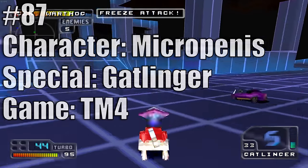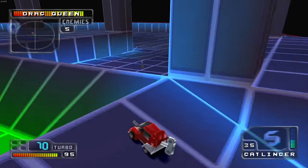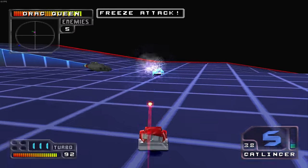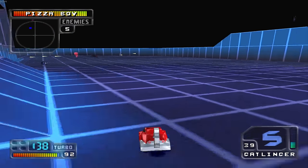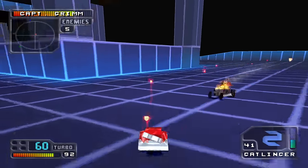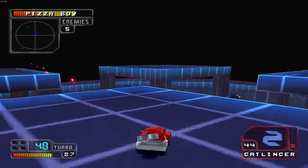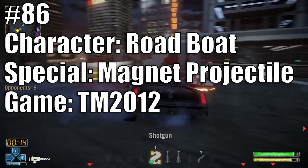At 87 we have Micro Blast's Gatlinger from Twisted Metal 4. Even though it's essentially just a speed missile that every character can pick up, the Gatlinger can charge up to 100 specials, and if you hold down the fire button you can unleash them all at once for decent damage, especially if you freeze an opponent. It rewards patience, but for the most part it's pretty terrible — hence number 87.